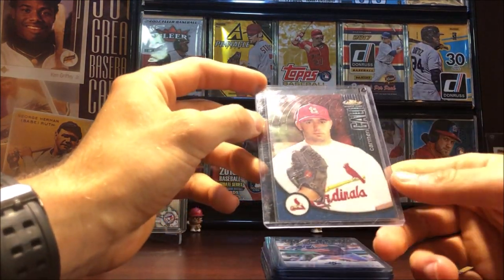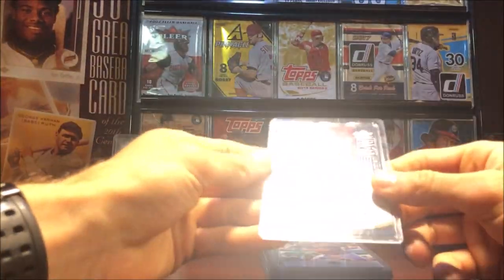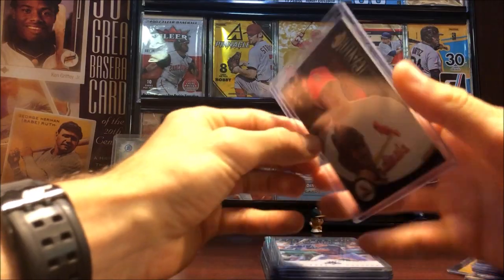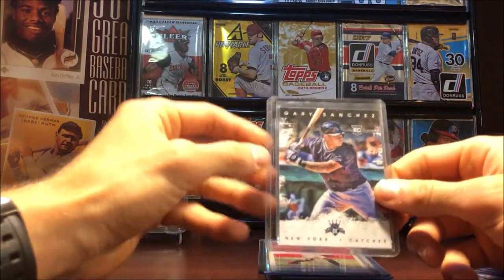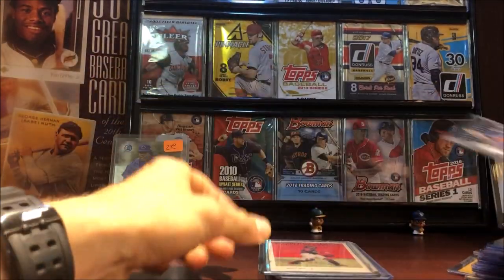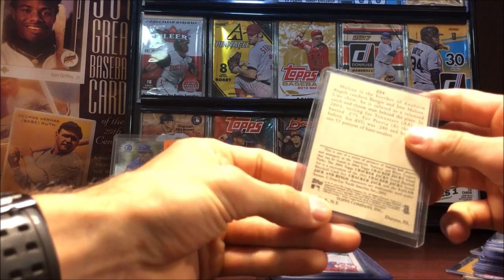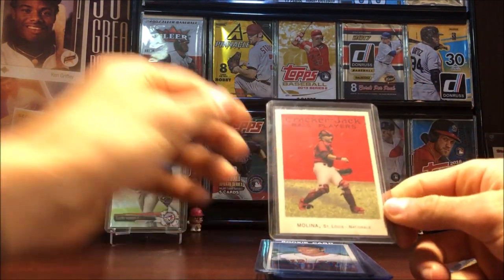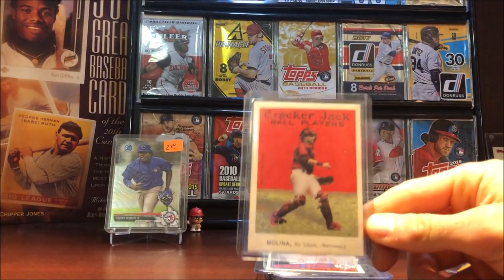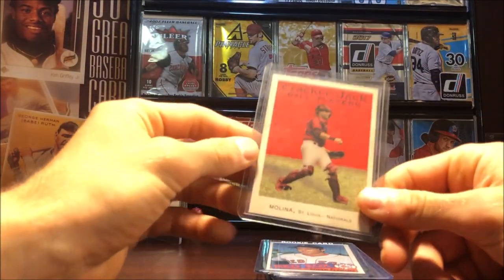Topps Finest Carmen Callie out of 999. Topps Finest Gary Sanchez rookie, a Diamond Kings card, and a 2016 Yadier Molina — I think this is a rookie card.